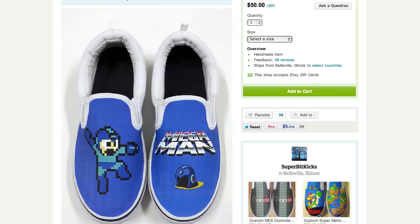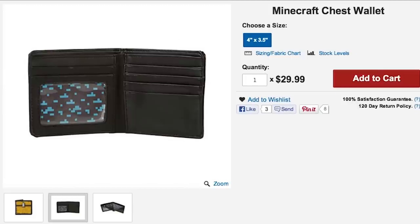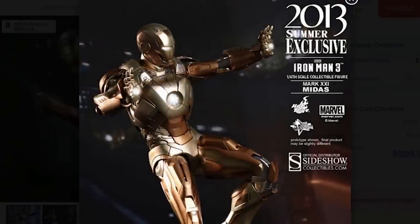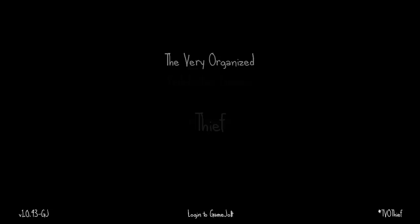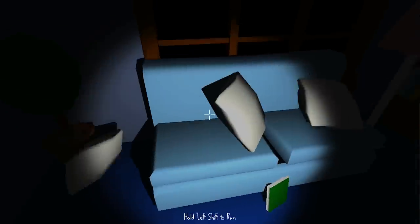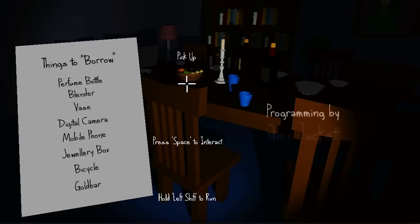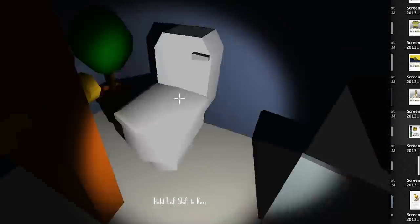put on some custom Mega Man shoes, Earthbound shirt, and head outside. Be sure to grab your Minecraft chest wallet, hide your golden Iron Man figurine, and guard your house with this life-sized Chocobo sculpture — all in order to protect your loot from the very organized Thief, a free game created in 7 days by Redefinition Games. In it you play as said Thief, scavenging through a suburban home, finding and collecting items from your list such as laptops and paintings alongside random stacks of cash.